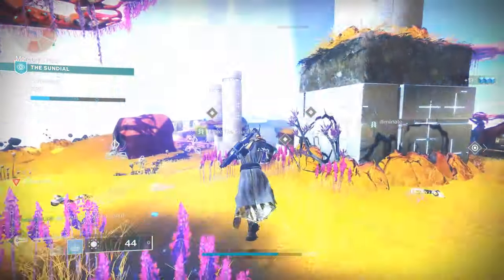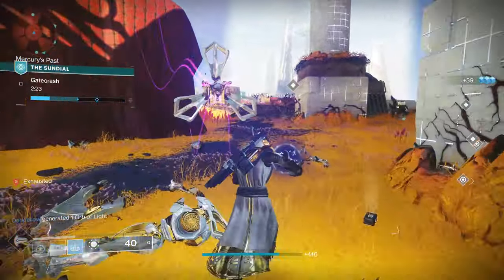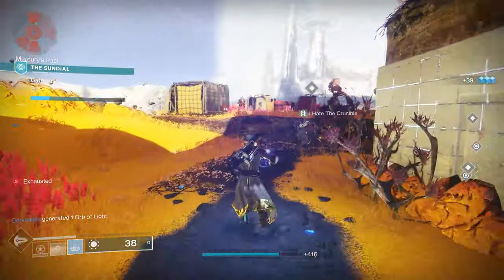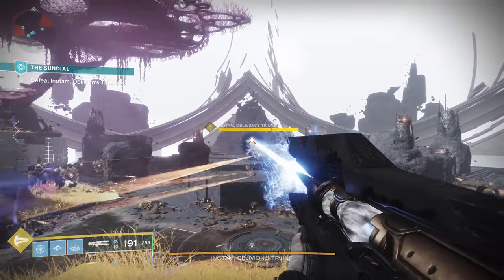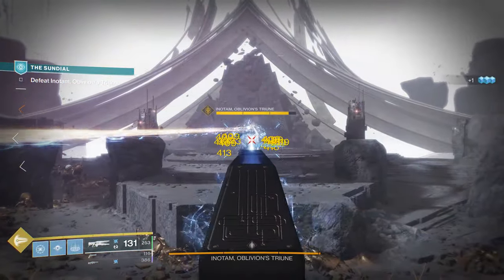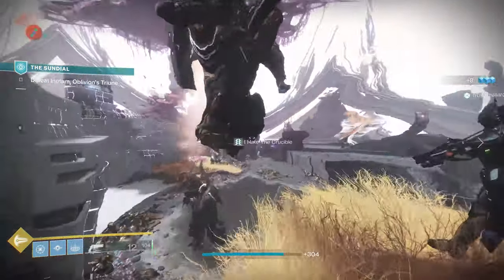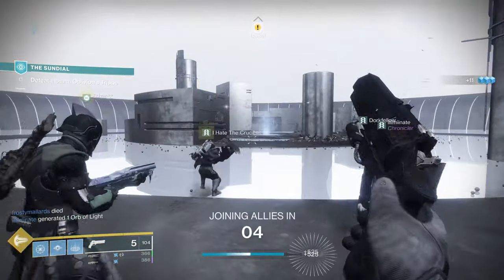Now, how do you get started with all this? Well, first things first, we've got a brand new boss in the Mercury six-man activity, the Sundial. We're finally at the end of that story as well. Enetam, Oblivion's Triune, is the new final boss of the Sundial, and in order to get started with the restoration effort, you're going to need to defeat that boss. So go ahead and load up the Sundial, go all the way to the end, and experience the new boss fight.